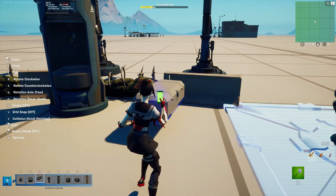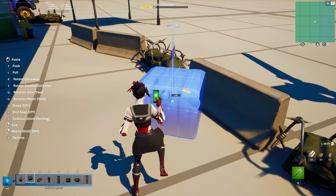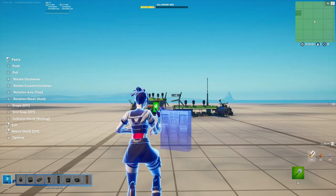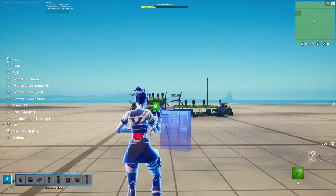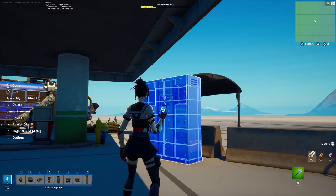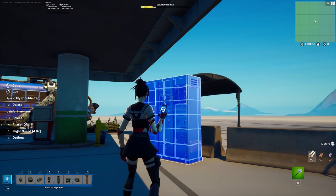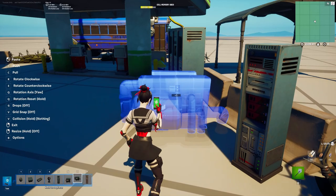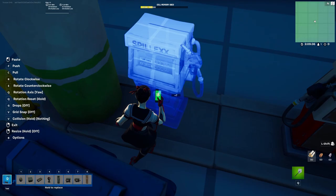Now we're gonna get into the interior decoration. What you're going to do is get these simple cargo pieces and just place them around. You can use the computer piece, and you can also place some energy pieces. You can also delete the gas pumps if you don't really want them.